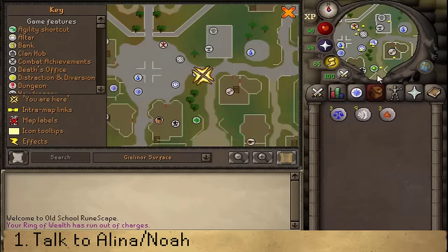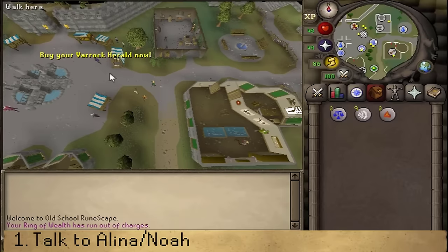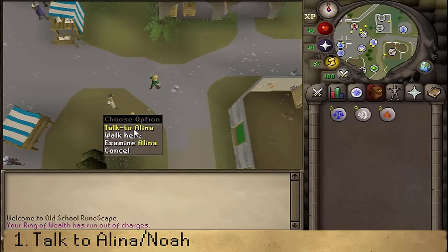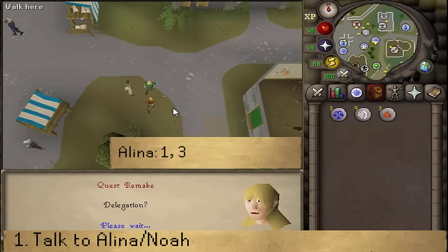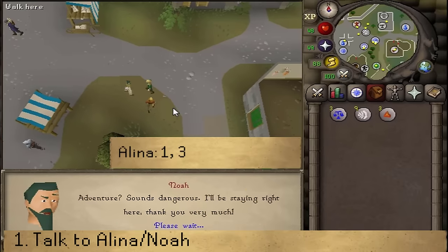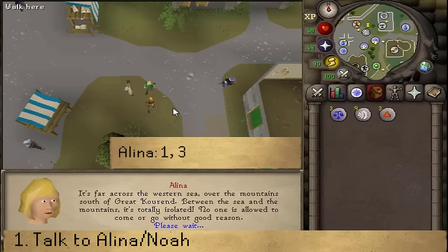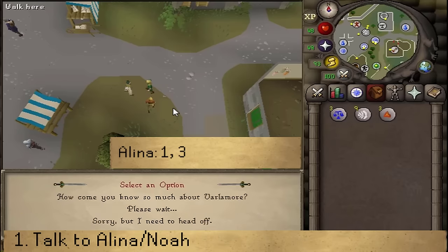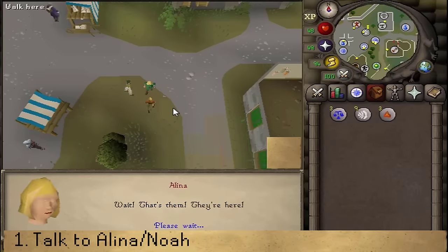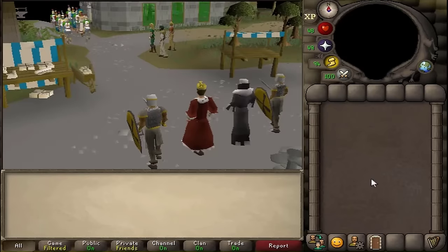Where to start this quest is here at the Varrock Eastern Square, next to the quest Speed Trotting NPC. Talk to Noah or Alina, then select option one, one, two. After you select option two, the delegation of Varlamor should arrive. Alina will tell you that Varlamor is an isolated kingdom between seas and mountains, ruled by the Sun Queen, located south of Great Courant.